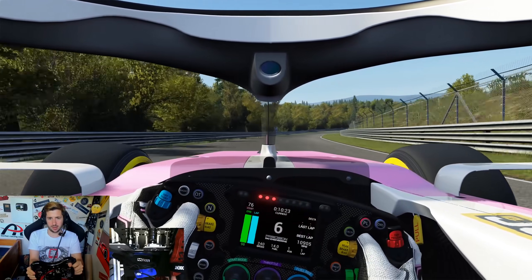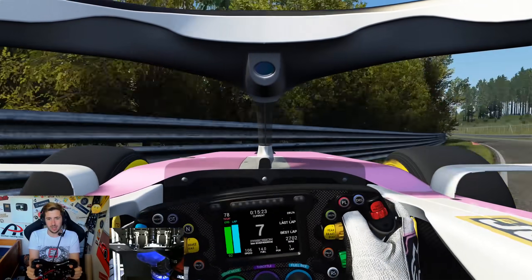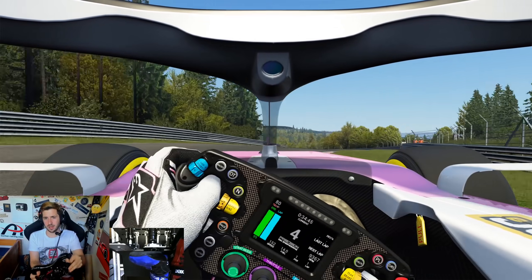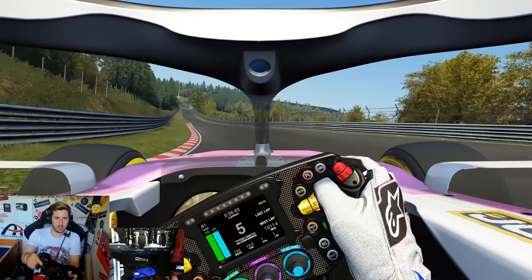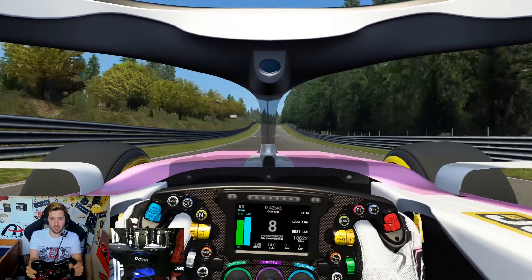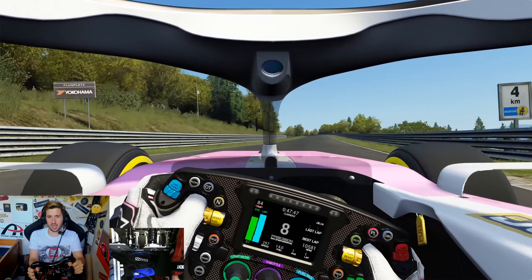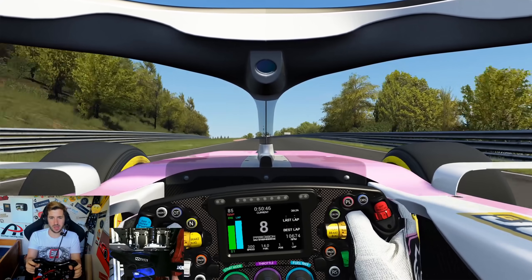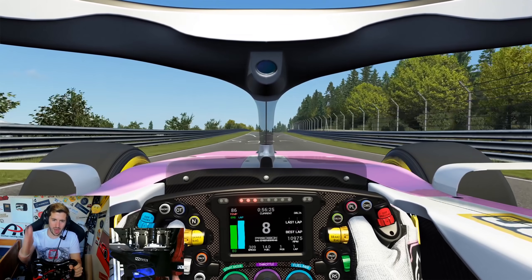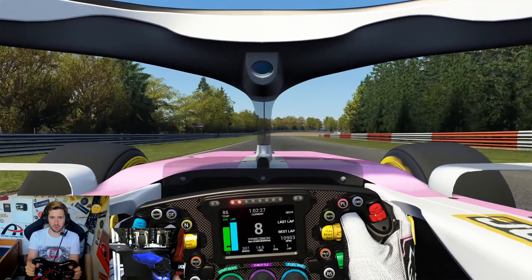We've got the boost button here. We're going to nail it down through Hatzenbach — you can see it draining a little bit, but the speed increasing! Got to make sure to watch out for those kerbs though — they're still scary. It's only about 160–180 horsepower but it's definitely enough to speed you up substantially. I also have DRS mapped as well, which I didn't have last time. All the way down the hill — this is where the 919 Hybrid in real life would walk away from this car, nearly 20 mph faster. We're limited by downforce somewhat.